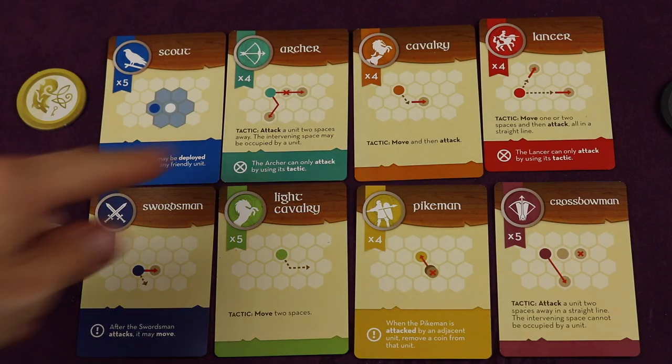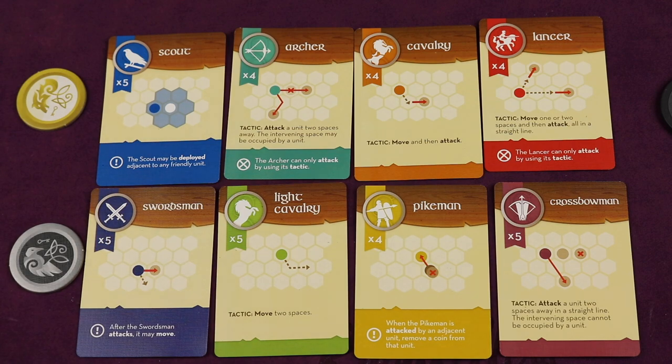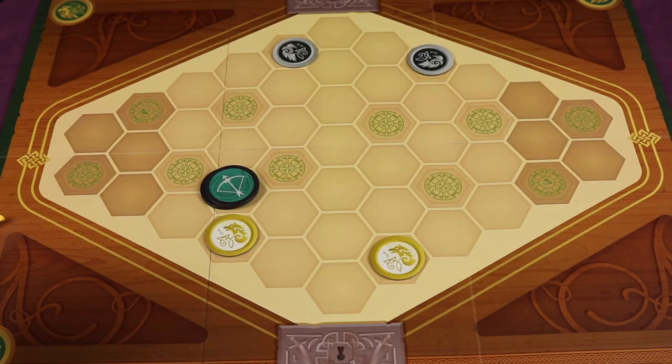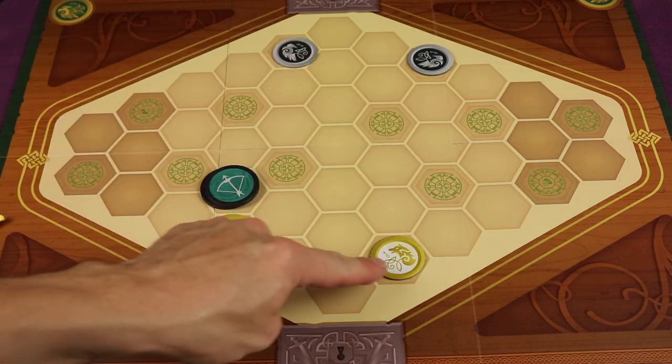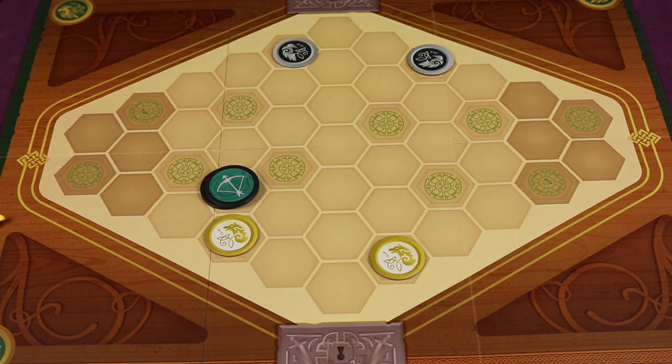All units work a little differently. Archers and Lancers can attack from far away, but you want to get up close to them because they can't attack at close range. There's a total of 16 different troops that you can use to either draft or set up as historical battles. The two-player game is on the lighter side, trying to get six control markers out, and the four-player team game opens up with all eight markers to win.